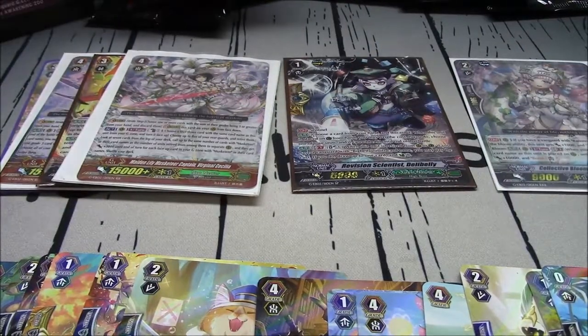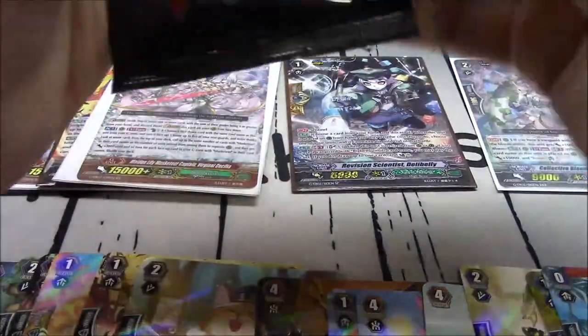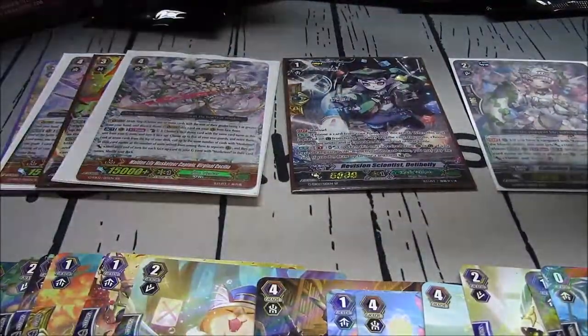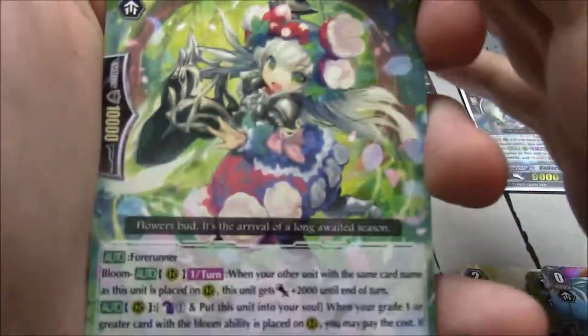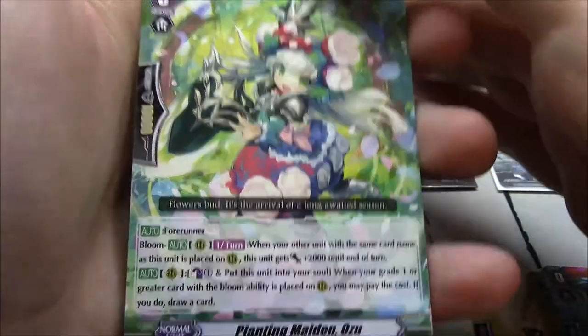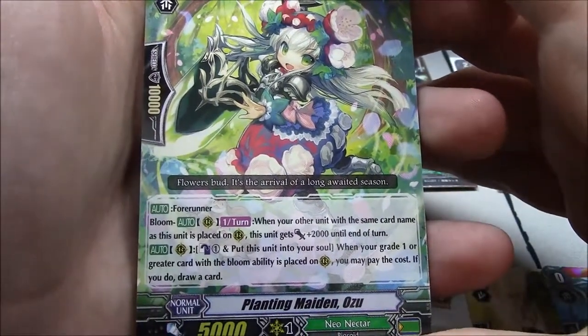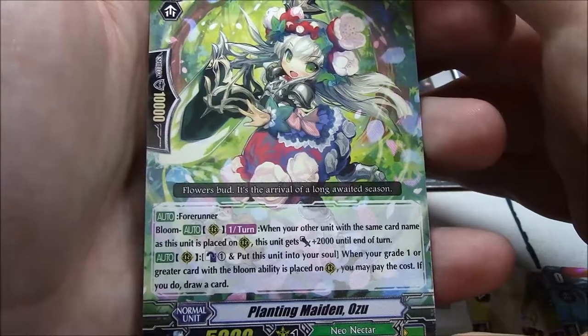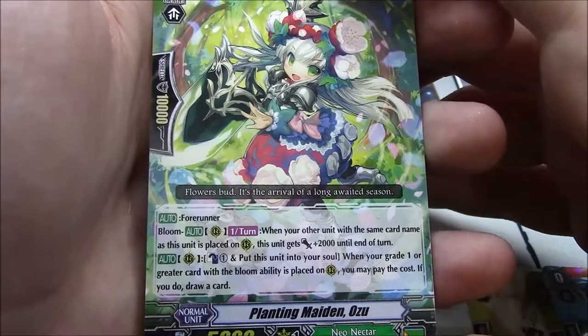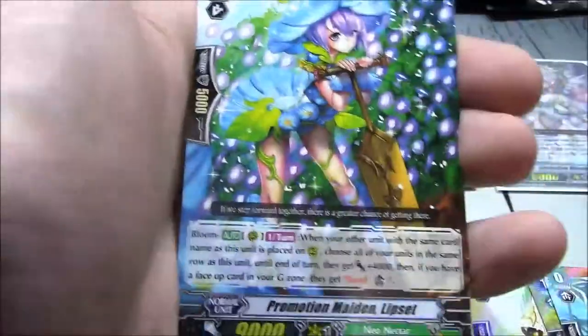One pack to go in this box. Planting Maiden Ozu — forerunner starter and bloom. Once per turn — when your other unit with the same card name is placed on rearguard, this unit gets plus 2k until end of turn. Rearguard, counterblast 1 — put this unit in your soul. When your grade 1 or greater card with Bloom ability is placed on rearguard, you may pay the cost and draw a card.